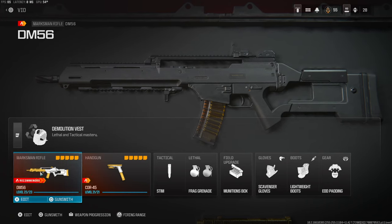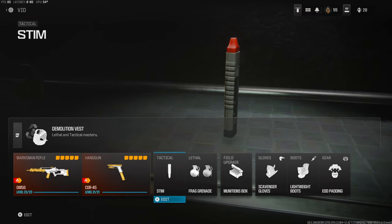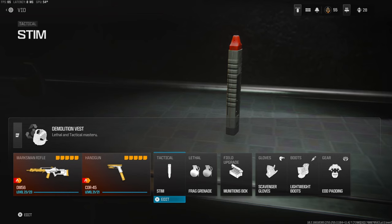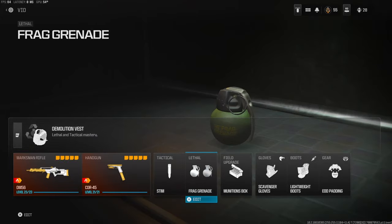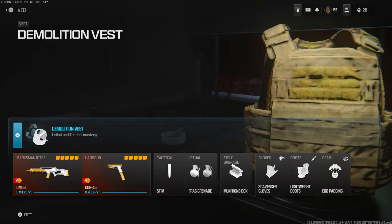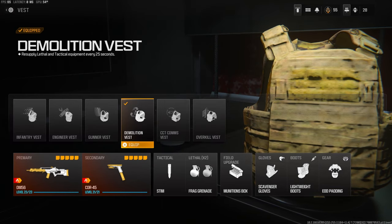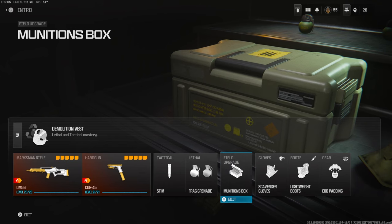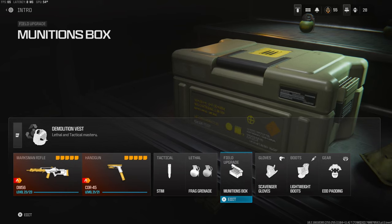To start us off, over on the handgun I am using the Core 45. The tactical is the STEM — that's so if I'm in gunfights I can get out really quick and heal up. Over on the lethal I am using frag grenade, and I have two of them because I'm using the demolition vest, which basically gives you the opportunity to get two lethals and keeps you resupplying. Over on the field upgrade I'm using munitions box because I like to go for nukes in my gameplays — it's a quick and easy way to get more ammo.